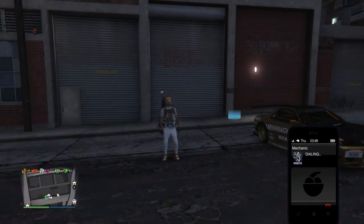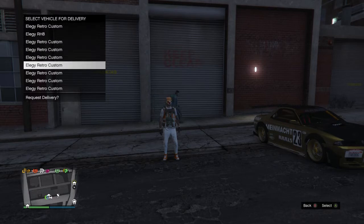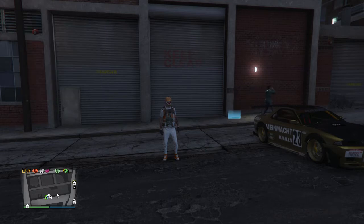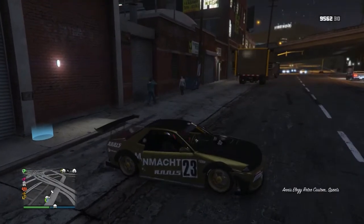One more requirement: you need another garage apart from this one that has some empty spaces for your duplicates to turn up in. I'm checking now — the Eclipse Suite Three has only nine cars in it, so that's where the duped car will go. Once you've got that, you're pretty much good to go.